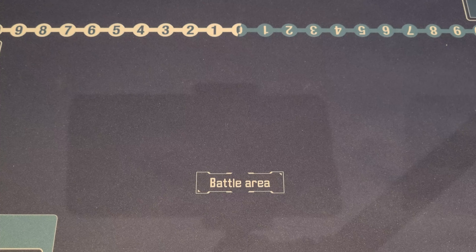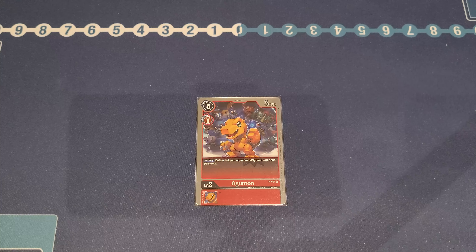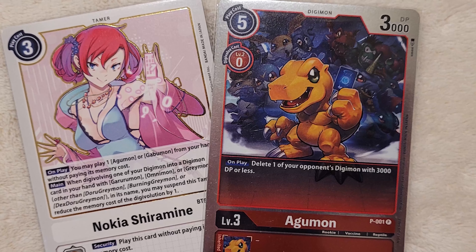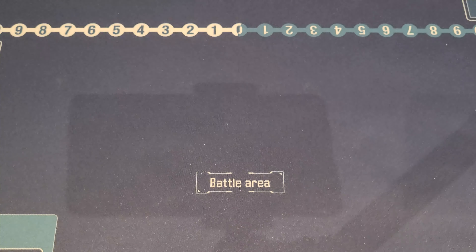For our final rookie, we have one more Agumon — the promo one from the Promo 0.0 pack. On play, this deletes one of your opponent's Digimon with 3000 DP or less. We rarely want to hard play this for its expensive five cost, but sometimes it might come in handy. We actually want to play this via Nokia's effect, and sometimes you can also Digivolve this for zero, which is really nice. A very handy tech card.